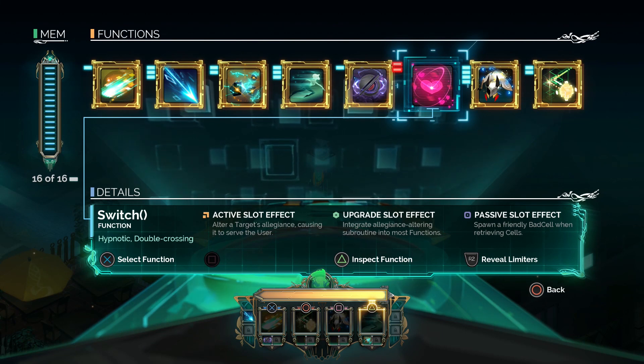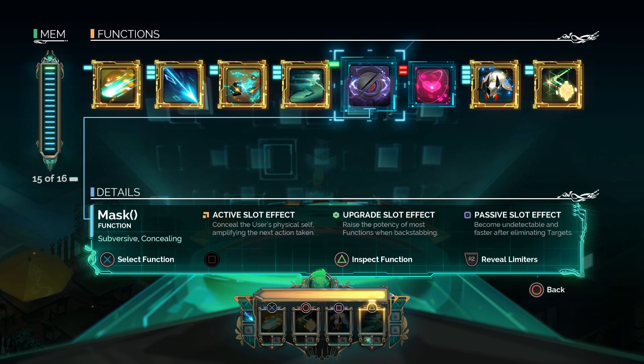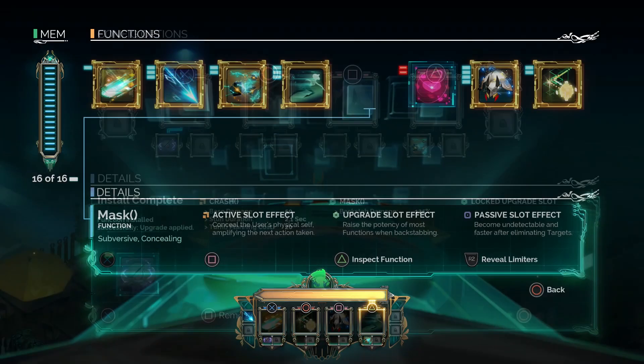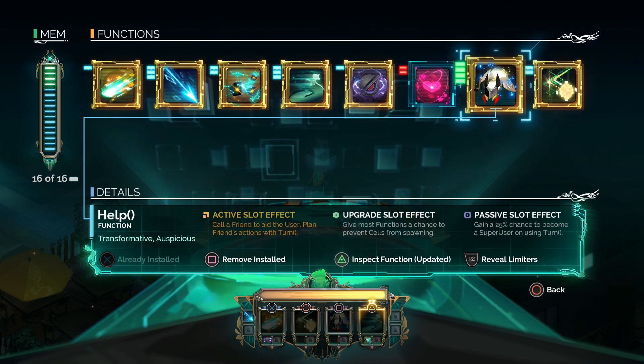If I were to put this Switch function into a passive slot, it will spawn a friendly bad cell when retrieving cells — basically give me a little helper. Let's mix something up. I'm going to remove this function here — Mask. Mask on its own conceals the user's physical self, amplifying the next action taken — basically a stealth cloak. But if I add Mask onto my Crash attack, which is sort of my main basic attack, it will deal greater damage if I backstab the target. That's why I was trying to get those behind moves — it adds 25% damage. So it's really cool to play with all of these functions that you unlock. Each one can be used any way you see fit. Everything is an attack, everything's an upgrade, everything is passive.